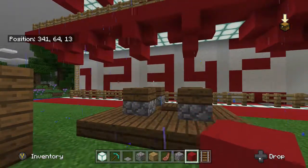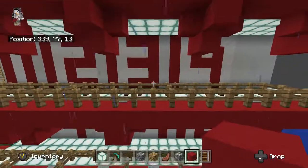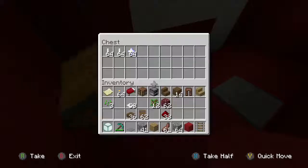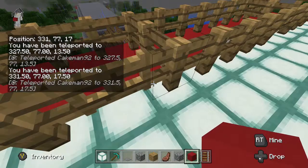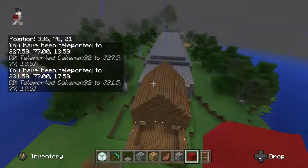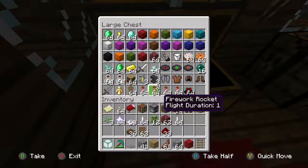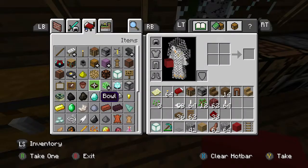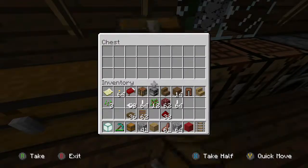Hello everybody, welcome to the Advent Calendar series. This is episode 13. We got a nether star, some end rods, and some trees — that's impressive, some good stuff. Let's see what we've got. We don't even have enough space with all the goodies the advent calendars gave us — still don't have enough space.